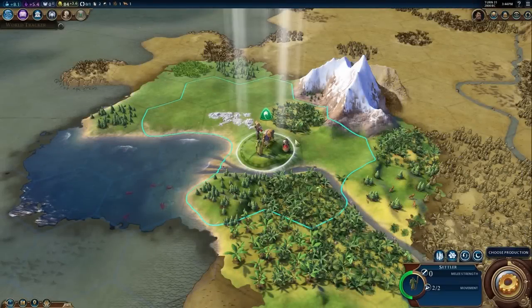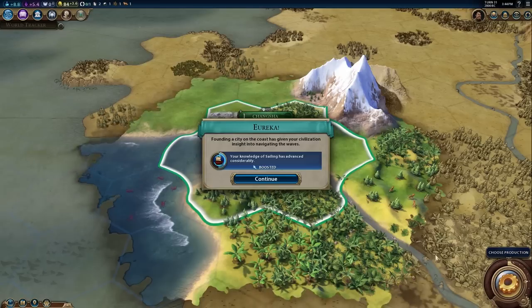China's special civ ability is called Dynastic Cycles. They get a larger boost from Eurekas and Inspirations compared to other civs.